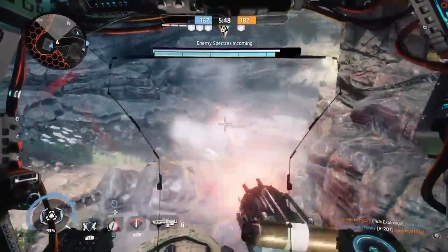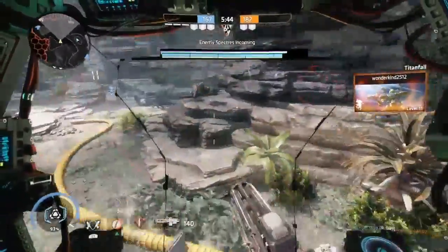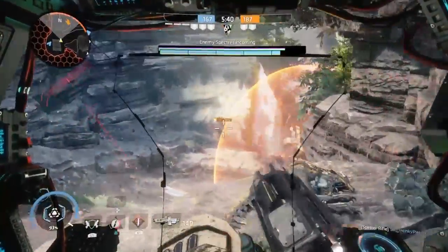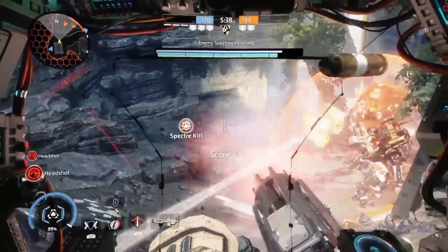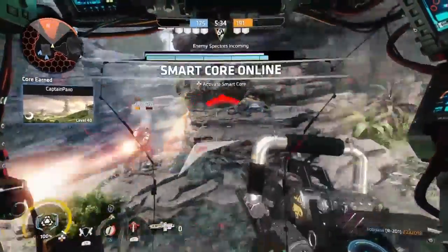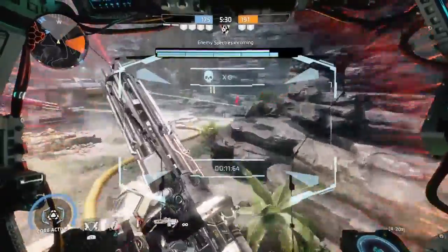I notice two ticks and take them out. Another pilot tries to run up but my aim's not that great, so he lives — probably not for much longer as I think he's going to try and flank. A few Spectres add to the score. My Smart Core is now online. Activating the Smart Core can be a little bit finicky.